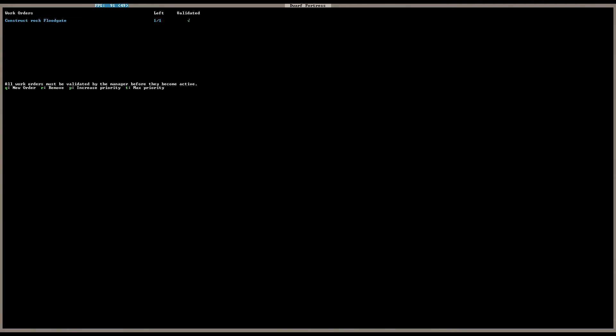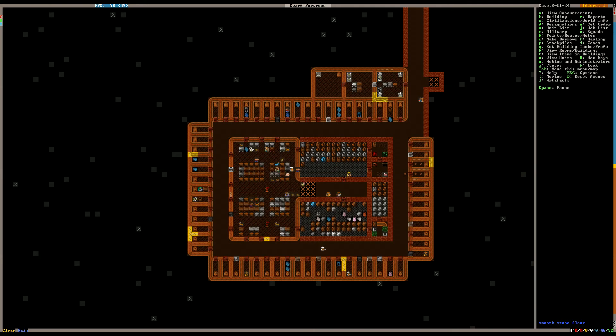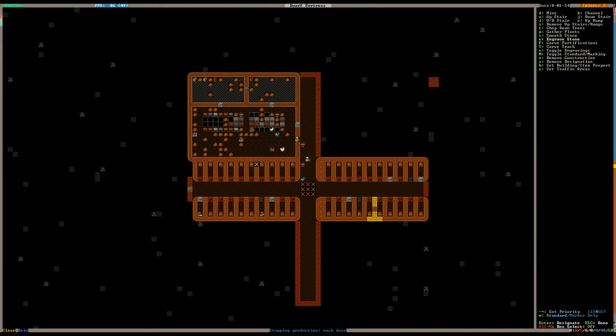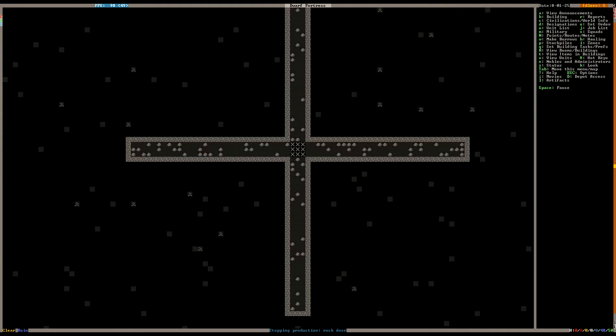Everybody is shuttling around a ton of stuff right now — I think that's kind of the way it is. When I look at my idlers and it's really low, I'm very hesitant to start assigning out a bunch of smoothing and engraving, because everybody's staying busy. Generally I only do smoothing and engraving to keep everybody hooked up.